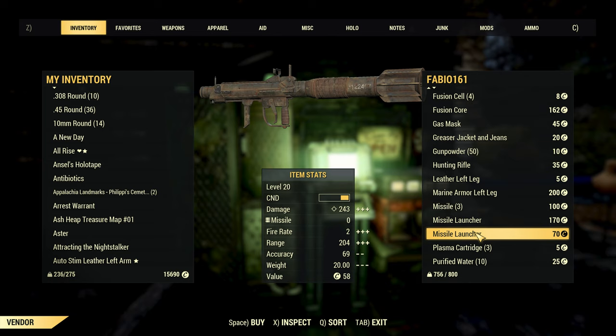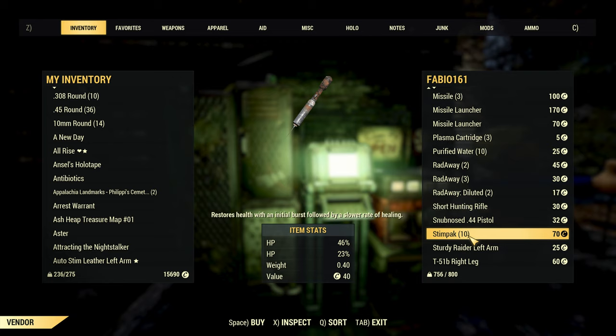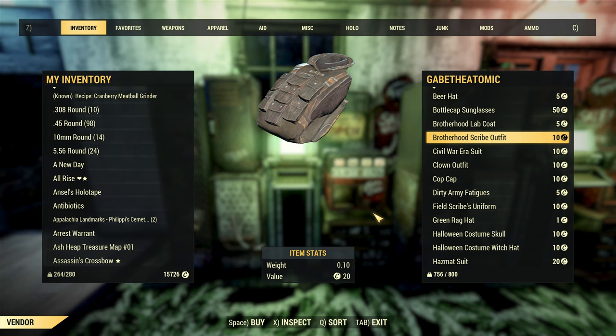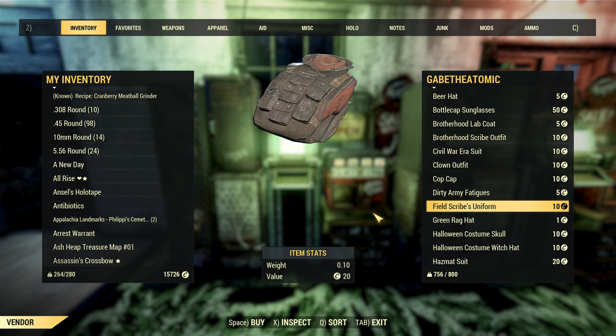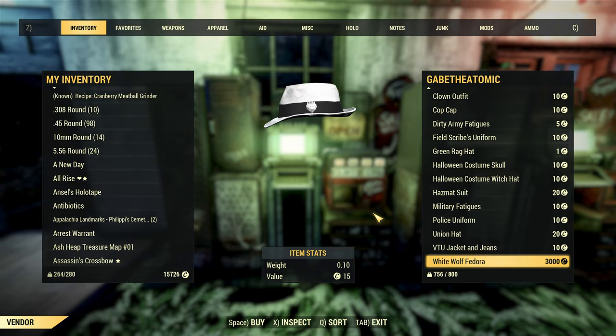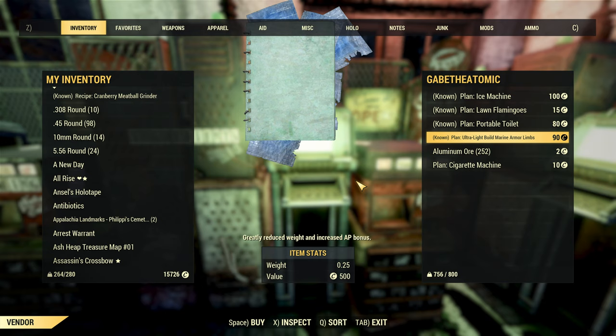Plans and recipes are items I normally look out for, and I'll often head to other camps to try and obtain plans I've yet to learn. Ammo and junk are items which players will constantly be using up and always need more of, often in a pinch. Rare items are also worth selling if you can obtain them — these could be from limited time events, such as the Tenderizer, or rare drop rate outfits like the hunter's long coat. If something is difficult to obtain, it will always have a high value to collectors. I would also advise having a variety of items for sale at your camp, so you're likely to attract more potential customers.